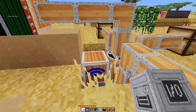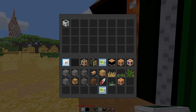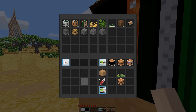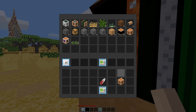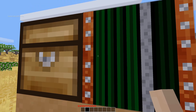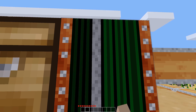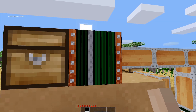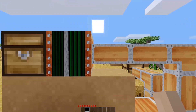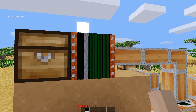Here is a very basic setup. We have an input chest — I'm just going to throw some items in here. Then we have a pusher, which has no interface. You can right-click on it to enable or disable it, so if you discover something is broken and things aren't working, you can right-click to stop it and it will stop pulling items from the chest.